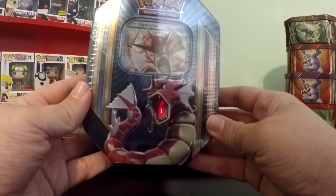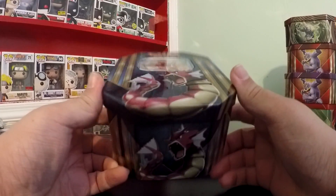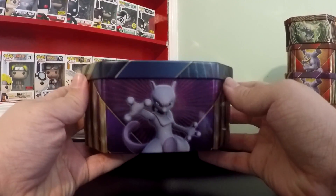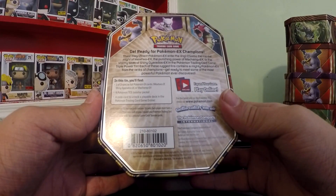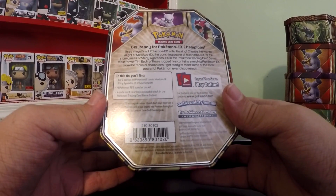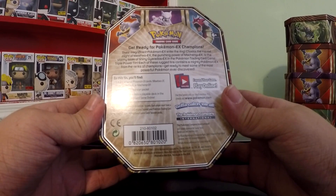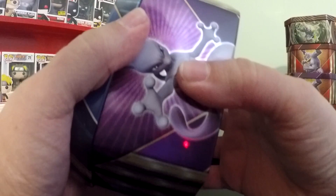We'll get the plastic off and we'll get a good look at it. There it is. It's got Gyarados there on the front, it's got him on the bottom - Machamp, Mewtwo, Pokemon. It says it's got one of three EX cards and of course this is the Gyarados version. And it's got four booster packs and the online code which will give me a deck on the online game.